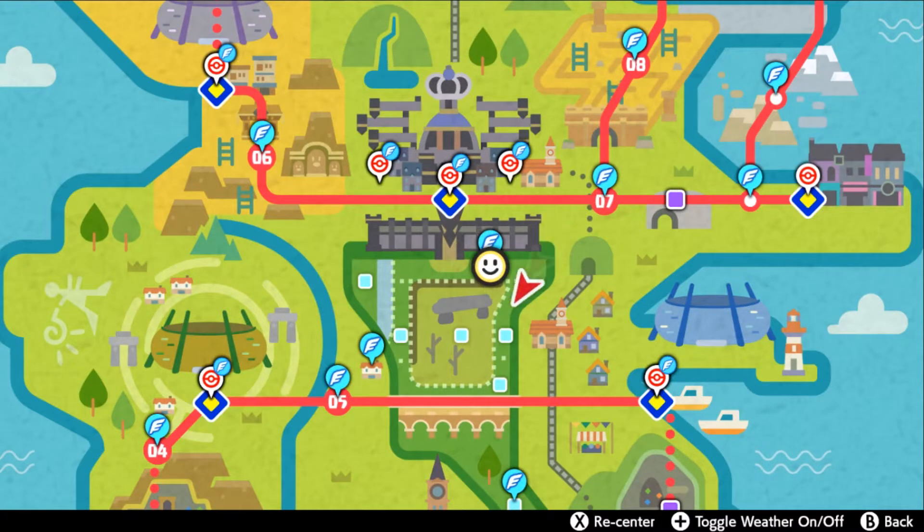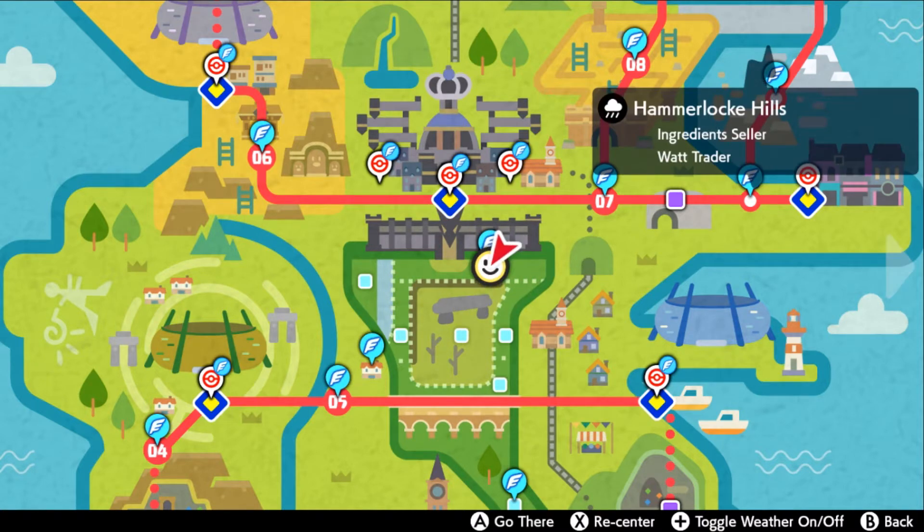Hello everybody, it's Techno here. Today I'm going to show you the easiest way of finding Coalossal in Pokémon Sword and Shield. Start off by flying over to Hammerlock Hills in the Wild Area.